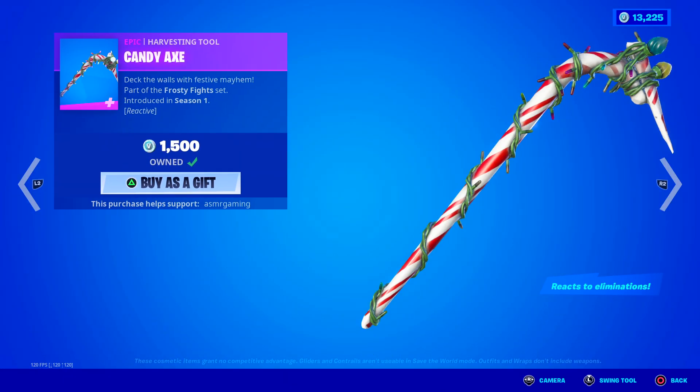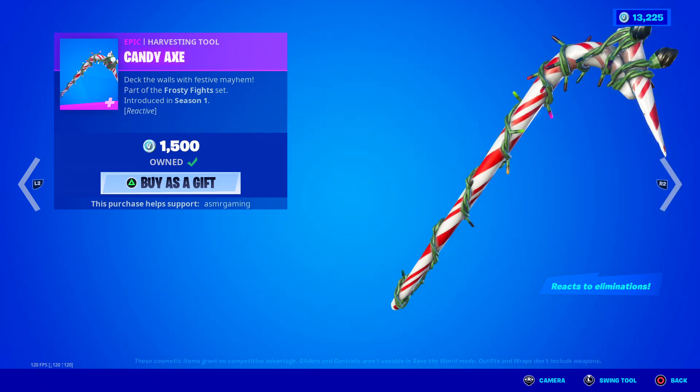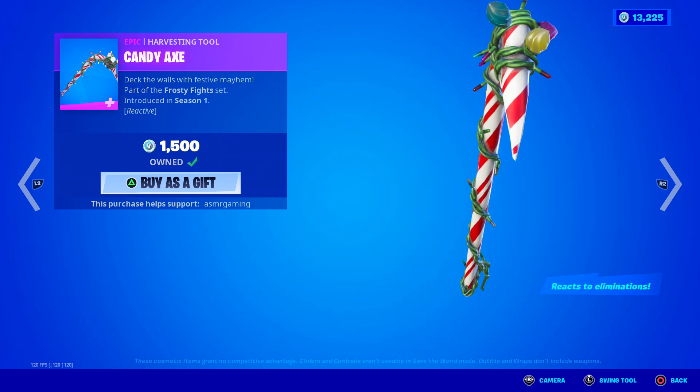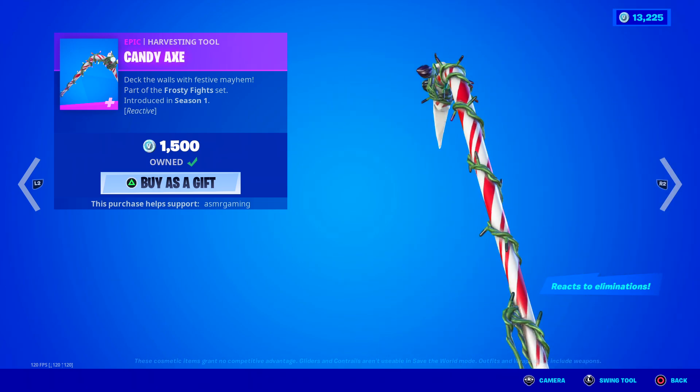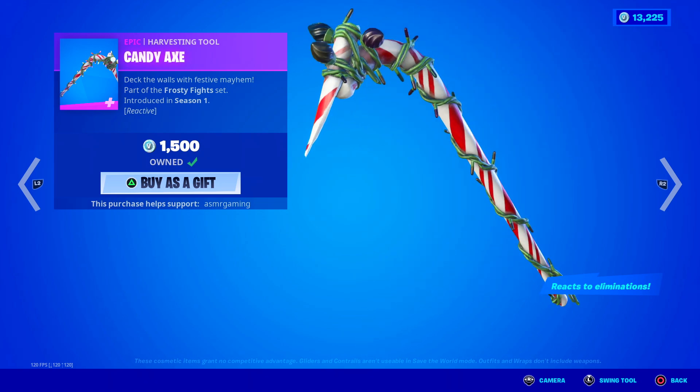First, we got the Candy Axe. Deck the walls with festive mayhem — I almost said 'deck the halls' like the actual song. It's reactive — this reacts to eliminations. Nice sound and super cool design. The Candy Axe is kind of like a classic Fortnite harvesting tool, very popular. People still love using this one. 1,500 V-Bucks. Definitely worth having — glad to see it back today.